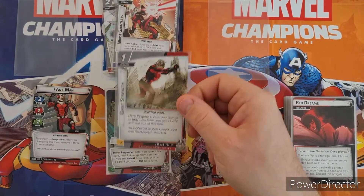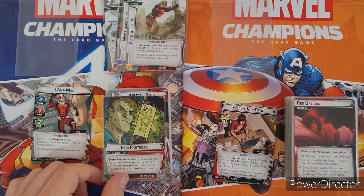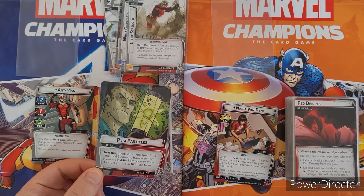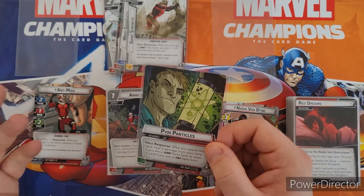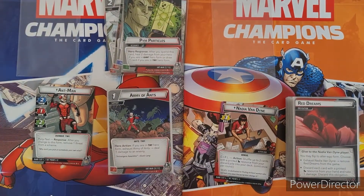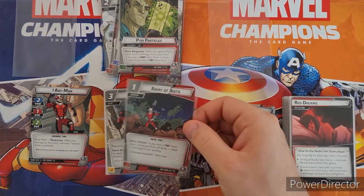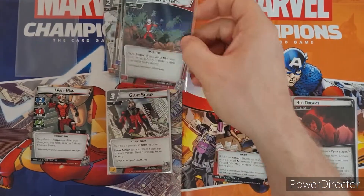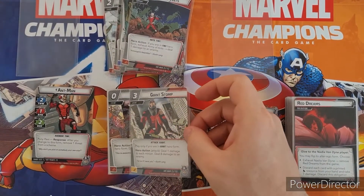There are cards that give plus one attack until the end of the turn in giant form. You also get new pin particle cards in both decks — free to play with no cost. After you spend this card you can heal two damage from your hero if you're in giant form, or draw a card if you're in tiny form. Army of Ants again — if you can get two of these out at the start you're getting two damage per round, and that stacks up quick.